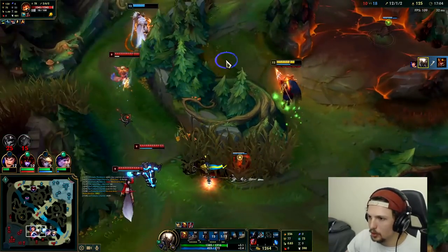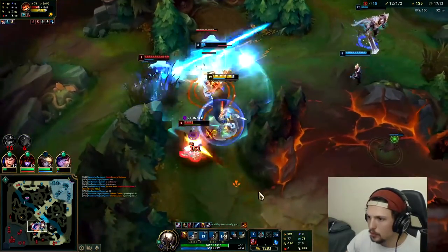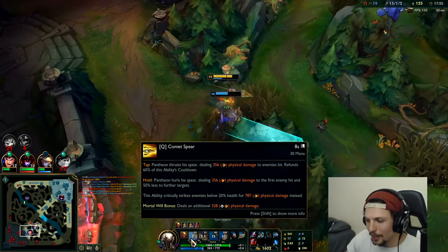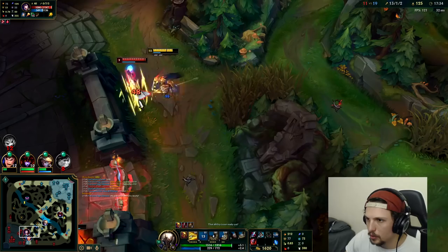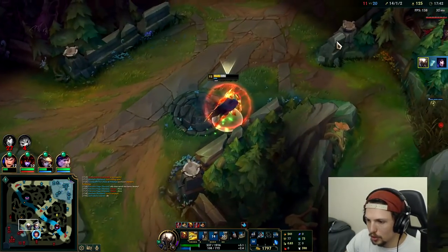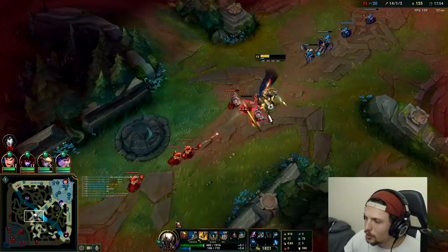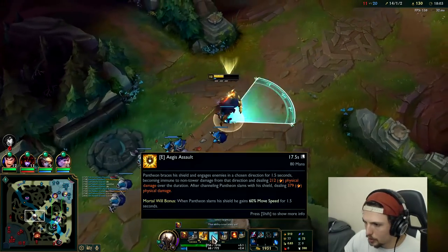Oh man, I just missed my Q — no wonder they're not giving me respect. I tried to Q but it cancelled my Q. My Q is on cooldown but didn't hit. Also, you can cancel your E early. Your E doesn't block turret shots anymore — that was back when Pantheon was the highest win rate champion in the game as support. He was getting picked and banned as support; if he got through you automatically lost because the E used to block turret shots, making him the best champ in the game.